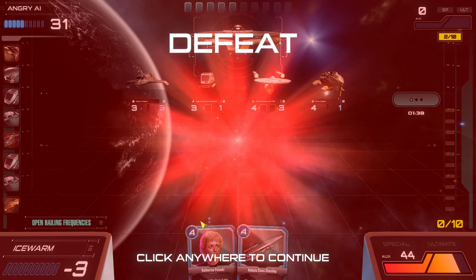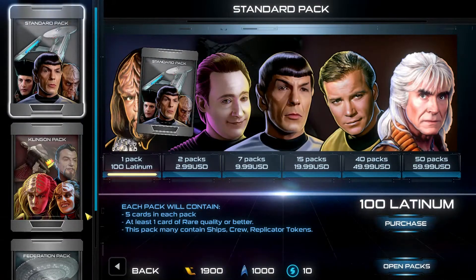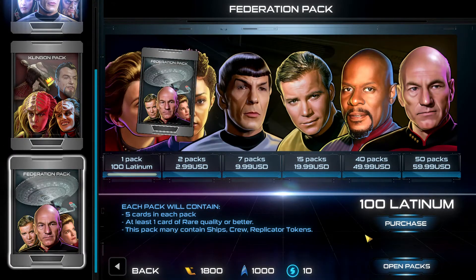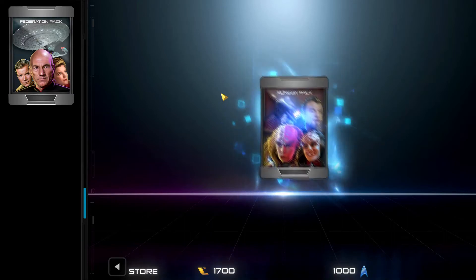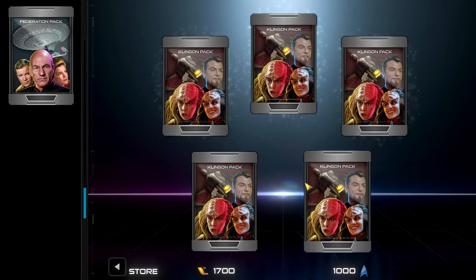We are now back at the main menu. We're going to go ahead and go to the shop again, buy a couple more packs, and then play a game using the Klingon deck. Let's buy a standard pack - there's a Klingon pack as well. I'm going to buy a Klingon pack and also a Federation pack for 100 Latinum each. Let's open these packs up. There's our rare - looks like a double rare, triple rare.